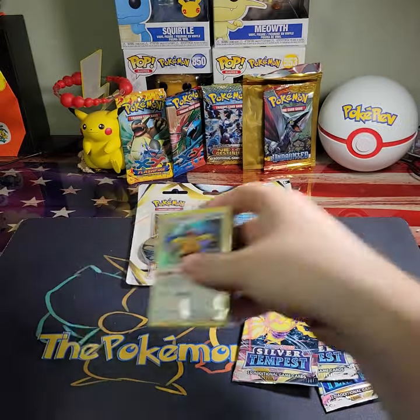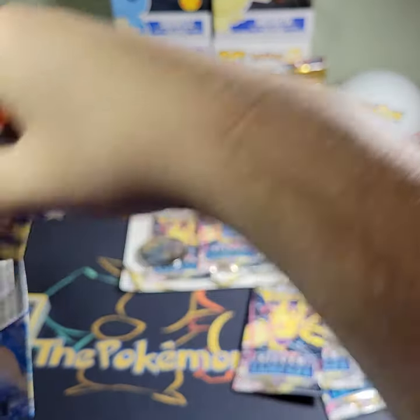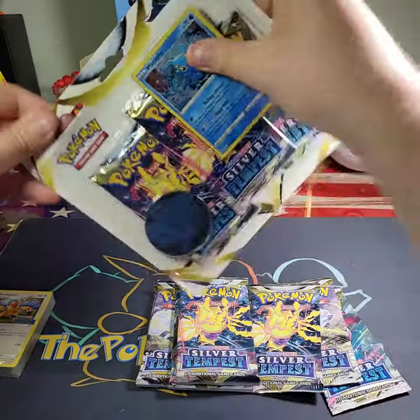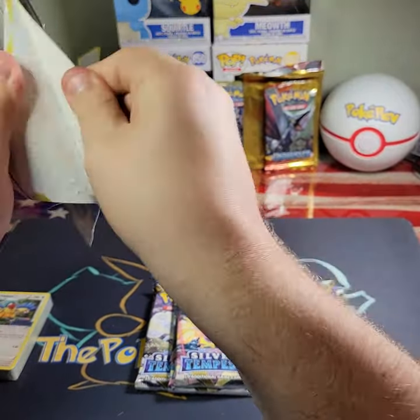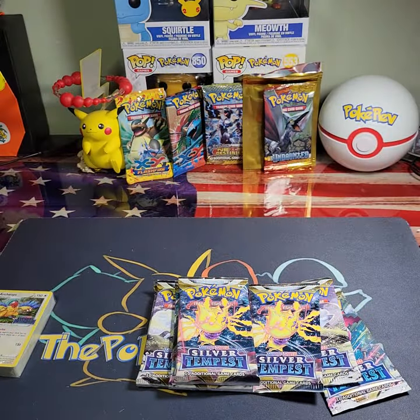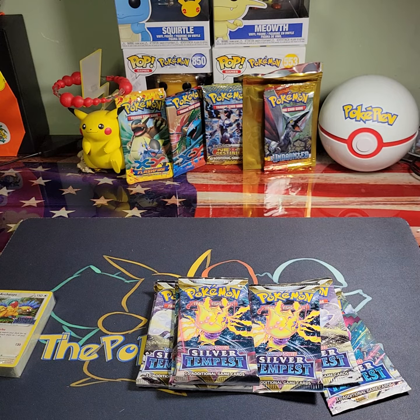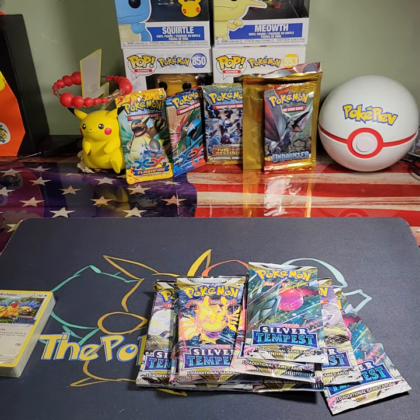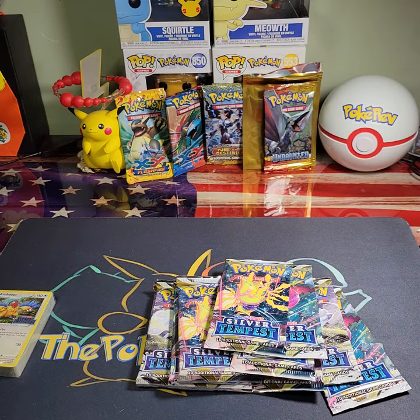Our promo card is the Archaeops. Then we've got our four packs and our three-pack blister — oh come on, of course, because why wouldn't you? I hate these clamshell blisters, they're such a pain to get into. And here's our third pack and our code card.